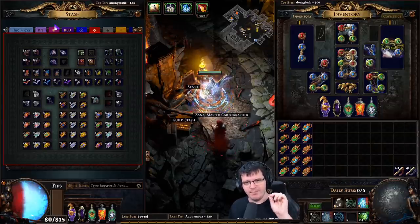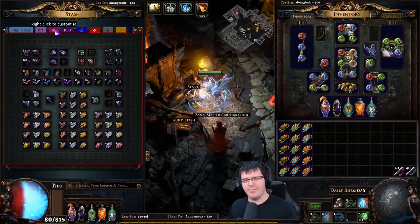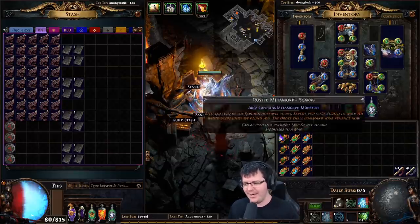I really liked running cartography scarabs at the beginning because that helped boost my map count and they're very cheap. Once you're over-sustaining you can run divination card scarabs. You can also run breach or harbinger — it's fine. Any of those: buy them in bulk, buy them by the exalt, and you will make back the money.